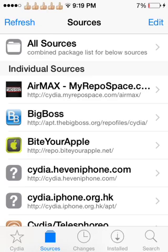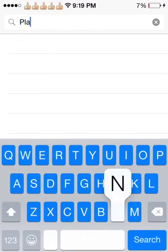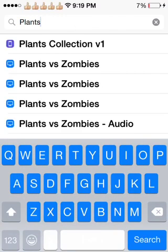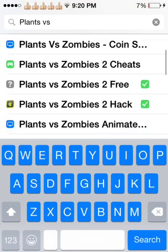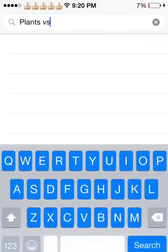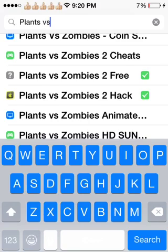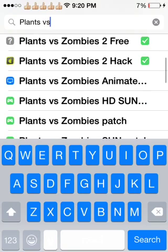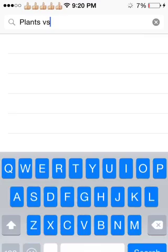So what you're gonna want to search is 'Plants', then 'Versus'. It's not those ones — it's this one right here. If you have Repo Bite Your Apple, it's right under that, and it's the one with the question marks that says 'Free' at the end.